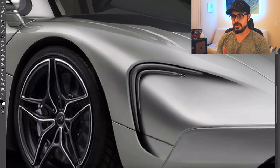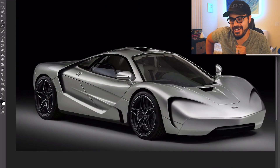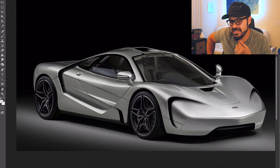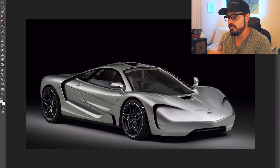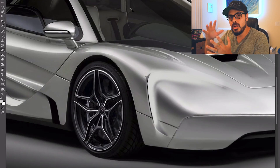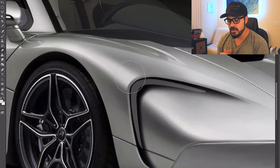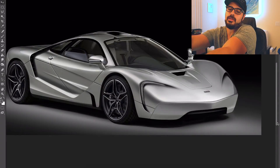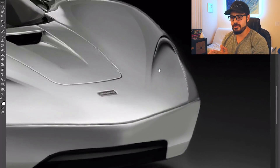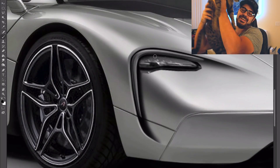And there it is, guys — this is my version of a 2021 McLaren F1. Probably one of the most fun redesigns I've made in a long time. It's close to 30 years since the McLaren F1 came out, and they've released a bunch of models after that, so you can take inspiration from all of those models and apply it to the beautiful, classic proportions of the McLaren F1 and come up with something that looks really cool. Thanks for watching. I'm the Sketch Monkey. Here's Rosie coming just in time to say goodbye — I hope to see you in the next video. Take care.